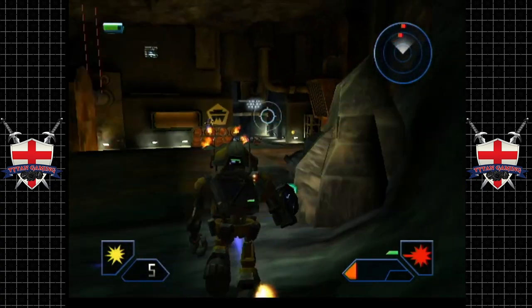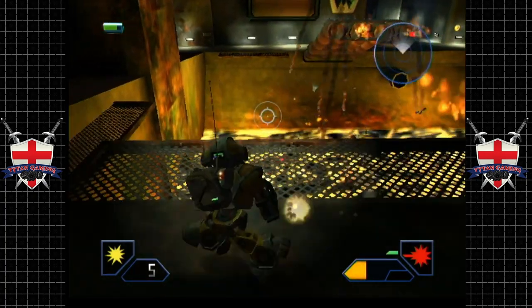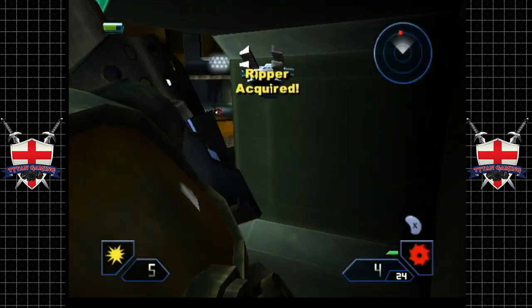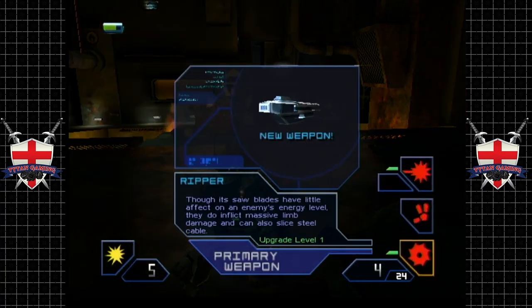Gun's overheated, or run out of charge - either or. That health pack just literally landed in the lava. Right, the Ripper. Though its sword blades have little effect on enemy energy levels, they do inflict massive limb damage and can also slice steel cables.